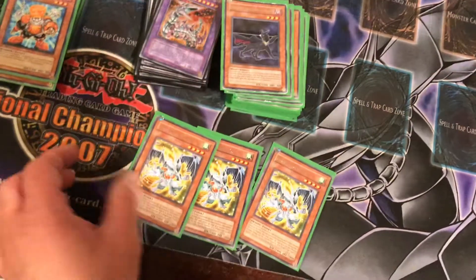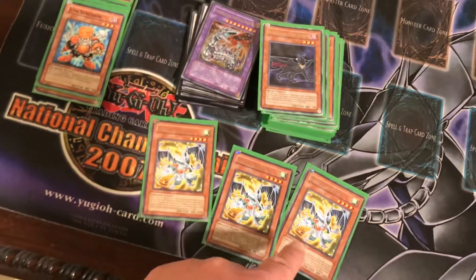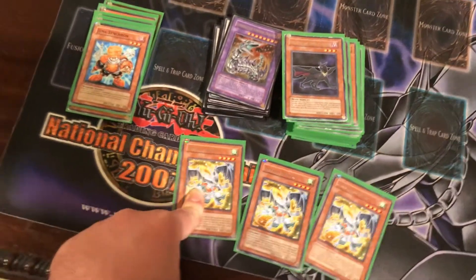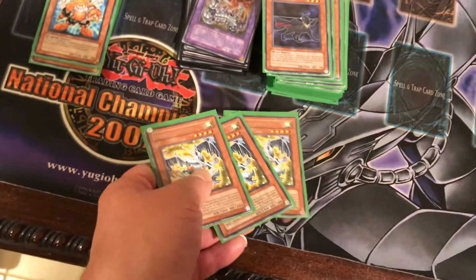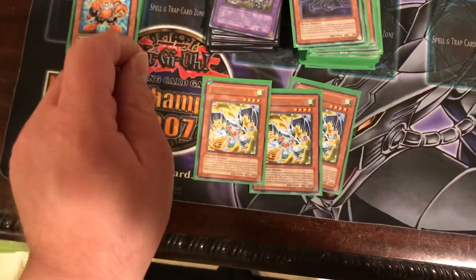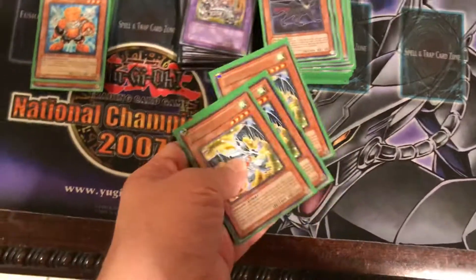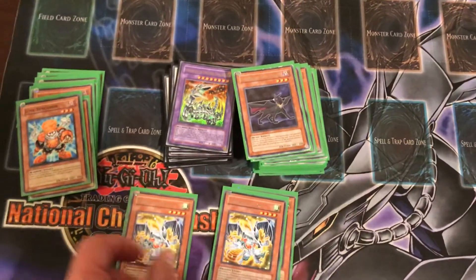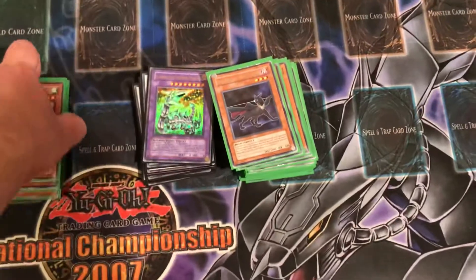Then you got three Debris Dragon. When it's normal summoned, you can special summon one monster from your Graveyard with 500 attack or less onto the field. This monster can only be used for a Synchro Summon of a Dragon-type monster, so you can't go into Dark-Strike Fighter or Black-Wing Armor Master with this. For a level 7 play, you can special summon Exploder Dragonwing, Black Rose Dragon, or Ancient Fairy Dragon. Or if you have Dandelion and a Treeborn Frog on the field prior to summoning Debris Dragon, bring back Dandelion and you can go into Stardust Dragon or Red Dragon Archfiend. So that's another good play.